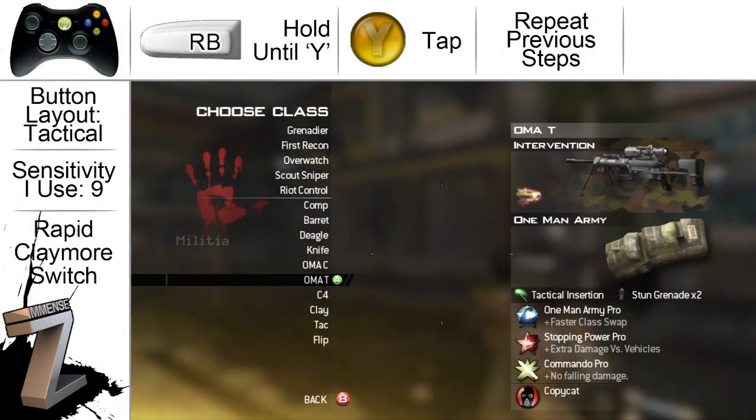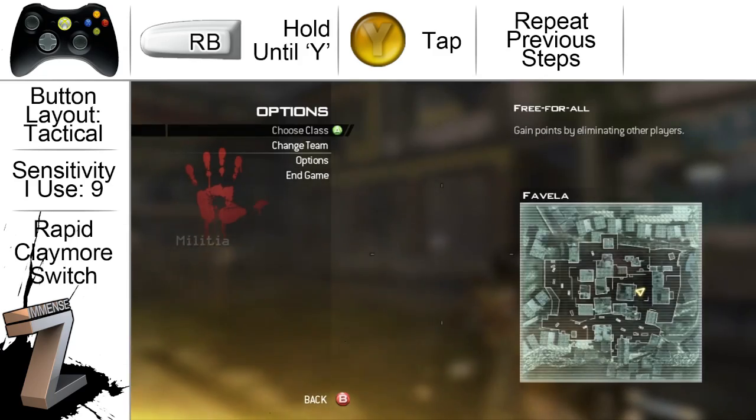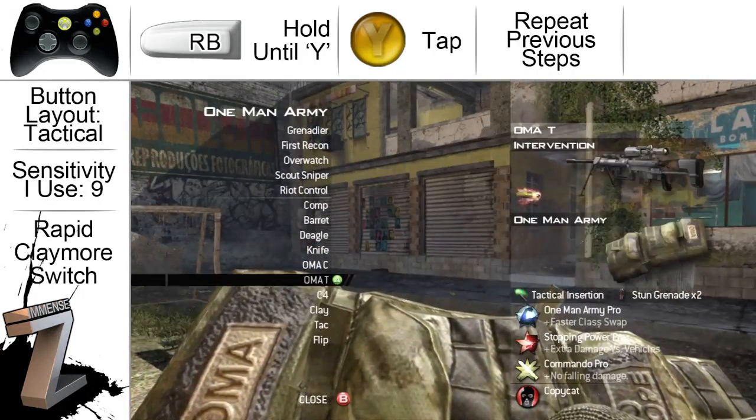Let's get started. Basically you need to get a tactical insertion and a claymore. To do that, as shown in the video, you need a One Man Army class with a tactical insertion. Plant the tactical insertion, switch to a class with a claymore on, and pick up the tactical insertion.